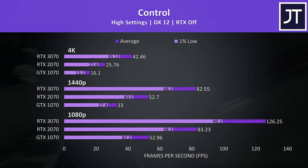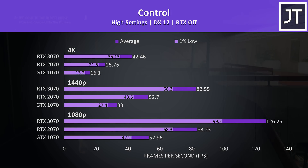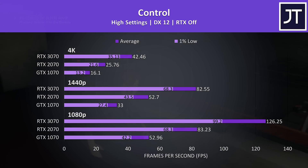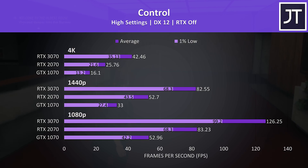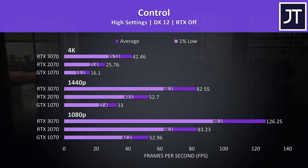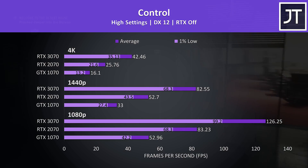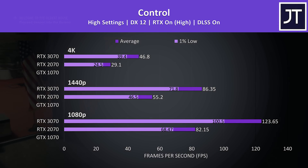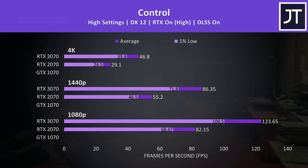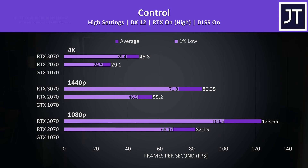Control sees a similar pattern. While 4K was playable on the 3070, it's not able to reach 60 FPS with the high setting preset, though DLSS could help. At 1440p the 2070 wasn't capable of 60 FPS, while the 3070 blasted past it with a 57% higher average frame rate. With RTX set to high and DLSS enabled, frame rates improve a little, and the margins between the 2070 and 3070 remain similar to with RTX off. I haven't tested the GTX 1070 with ray tracing as it doesn't have the proper hardware for it.